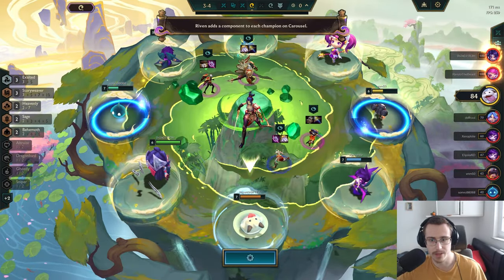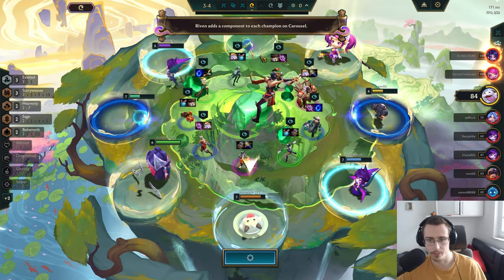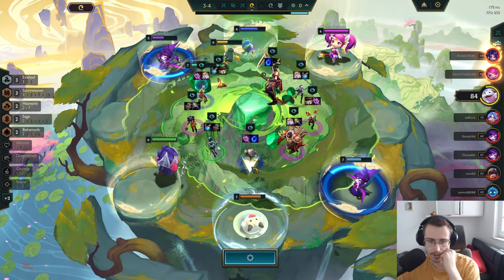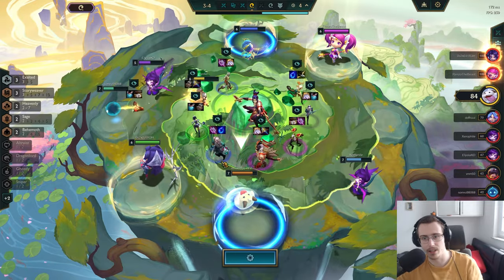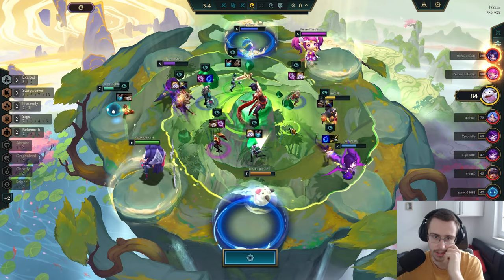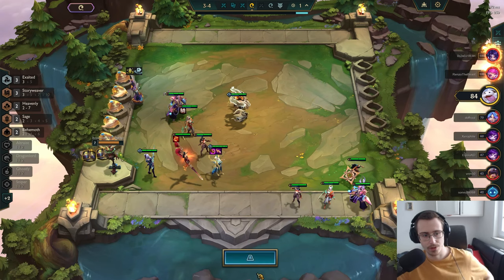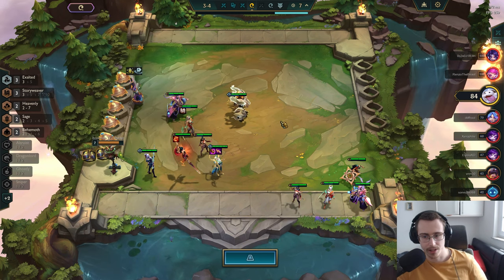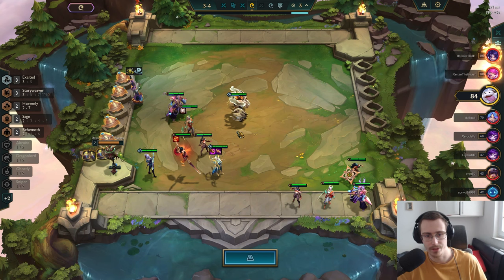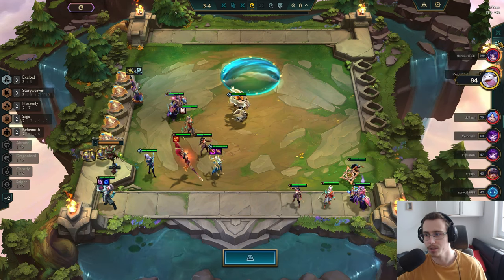Riven adds a component — wait, no Morgana. I don't see a Morgana. It's okay, I just need a tier. I really need to get a Soldier in here — that's massive. Please don't take the thing I need. Let's just make a Soldier, and I can honestly maybe make a Hextech Gunblade on Diana too.